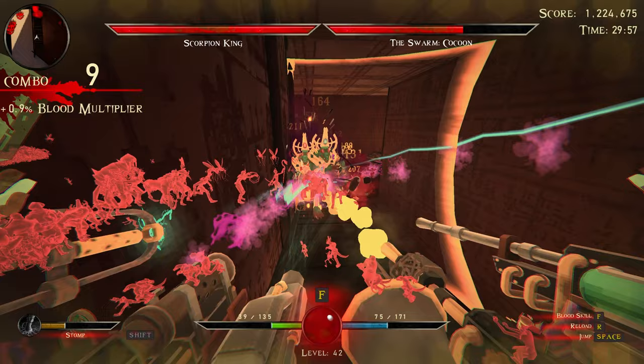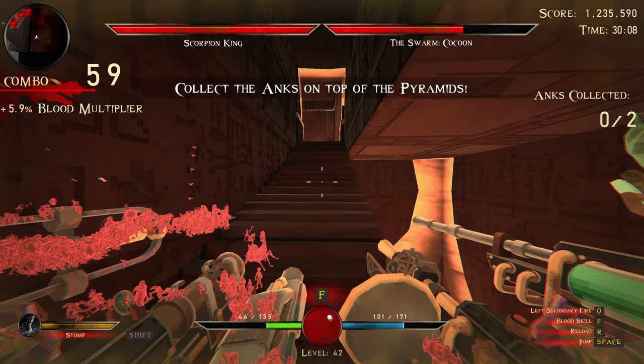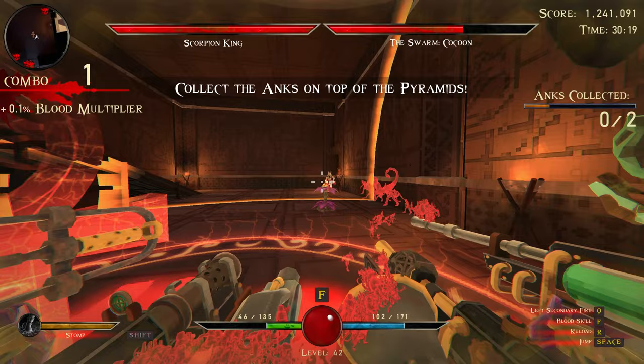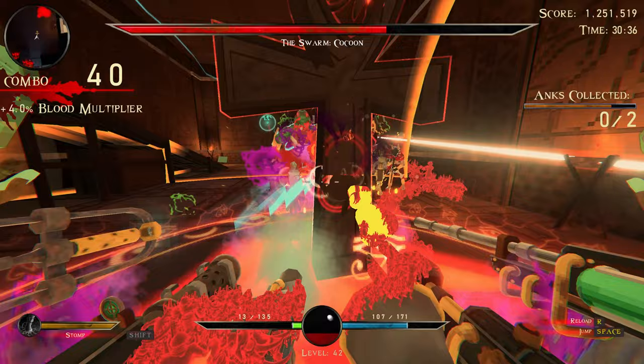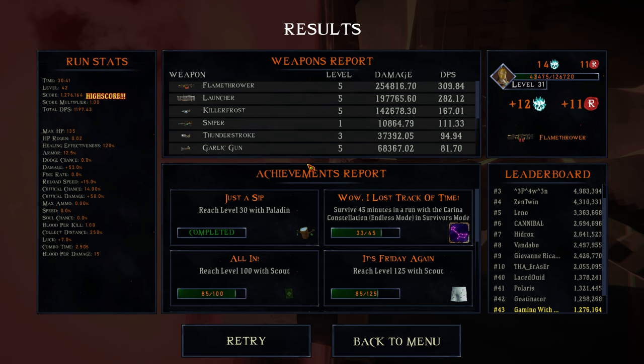I'm gonna save the ability I have. Collect the ankh at the top of the pyramid - are we getting out of here? It's been 30 minutes. Do I have to kill the bosses? Oh, I gotta stand in it. Oh! Scorpion King got absolutely rolled! We're on 13 HP. There's still an eyeball alive - no, no, we were so close!